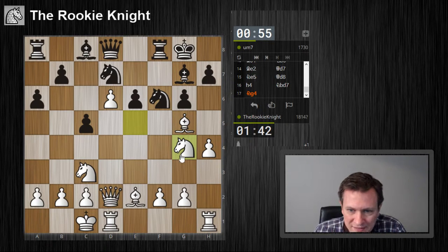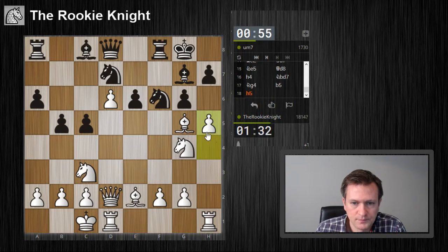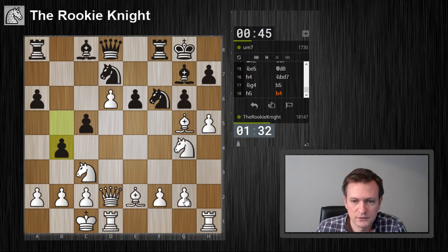The only piece not well placed is the bishop on e2, but now bishop f3 is an option. I want to attack him as quickly as possible, so let's continue with the plan to open up the h-file. I don't care about any of these pawns — if he plays bishop e7 and takes on g2, I don't mind.